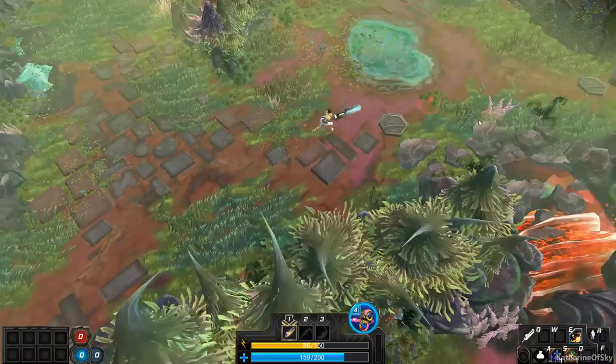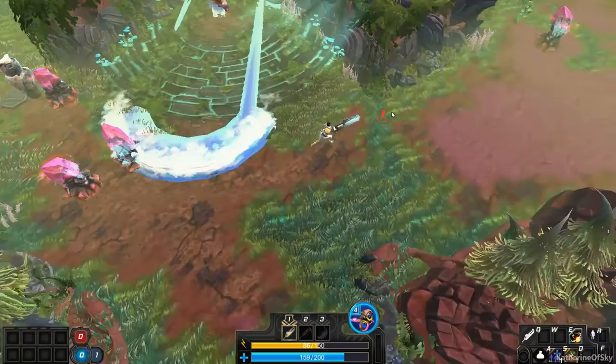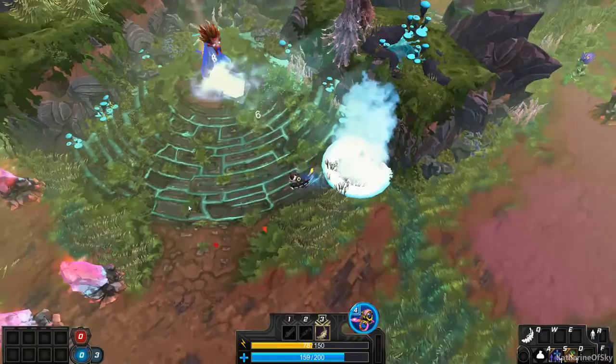My goal today is to find a pet. Now this critter - I don't know what's about this critter here. Whoa, hostile, hostile! Maybe it's a boss. I'm guessing it's a boss. Let's fight the boss.